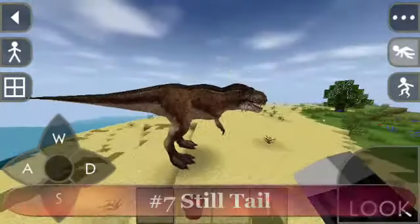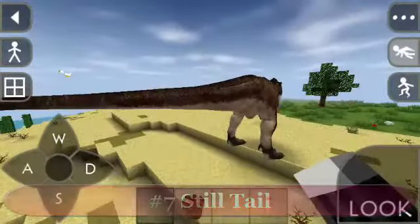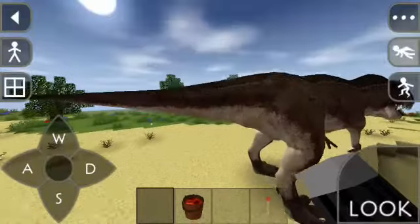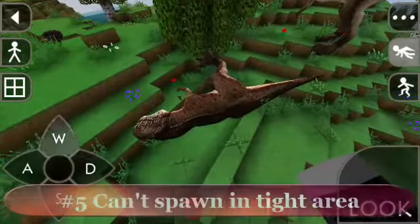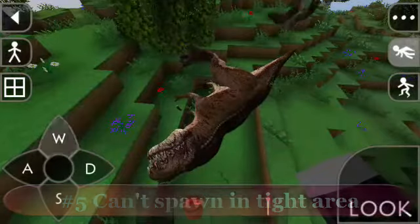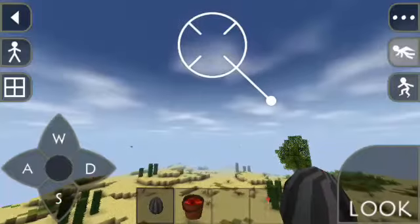At number 6, the T-Rex tail is not moving. So let's observe — as you can see, it is just stationary. It's not moving, so that is so weird. Next, the T-Rex will die if it's going to spawn in a tight area. Look at that, it will give you 20 plus meat.